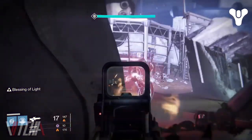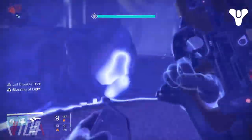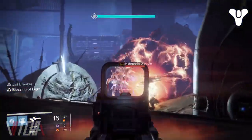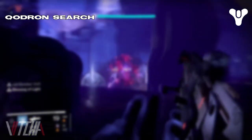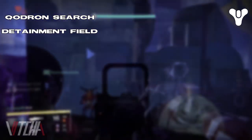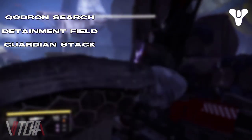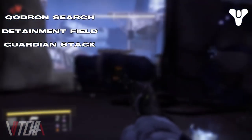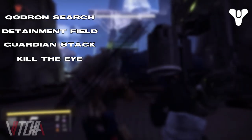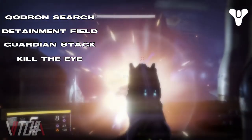Before getting into the ideal weapon loadout, classes, and job assignments, let's briefly cover the mechanics again. Every 50 seconds Quadron will search for targets. After about 5 seconds of searching, the group is placed in a detainment field. It's important to stack close to one another during the detainment phase so teammates can quickly shoot through from one field to the next. During the 50 seconds between each search phase, Quadron's Eye should be killed to obtain the Jailbreaker buff.